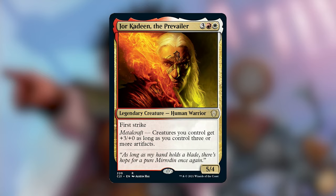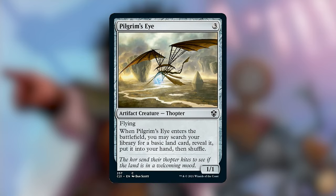Jor Kadeen the Prevailer is 3 red-white for a 5/4 Legendary Creature Human Warrior with First Strike and Metalcraft — creatures you control get +3/+0 as long as you control 3 or more artifacts. I don't think the +3/+0 is really going to do anything for us — we're not going to win this game by aggroing out our opponents. Lastly, Pilgrim's Eye is 3 generic for a 1/1 Flying Thopter — when it ETBs, search your library for a basic land, reveal it, and put it into your hand. Not mana ramp — don't love it when it's not mana ramp.